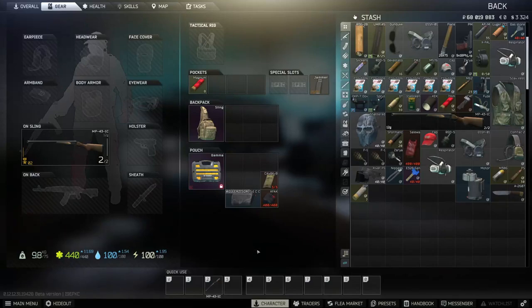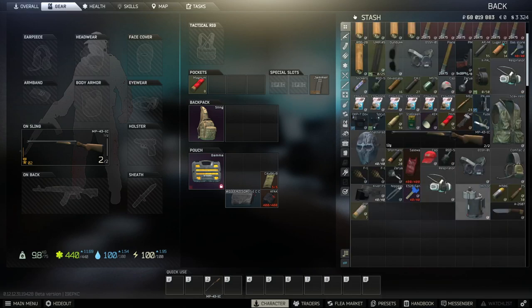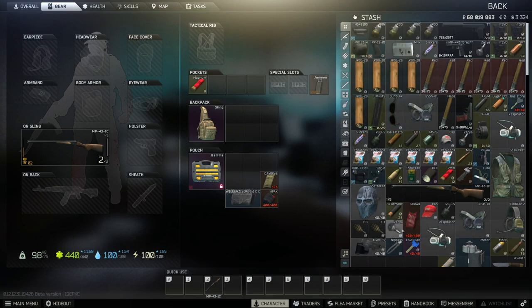Hello, welcome to my video. Today I'll be showing you how I make most of my money in this game. I'm going to show you two main ways: one is from scavs, and the other is from budget Lighthouse runs. It's a short little run, pretty easy to do and easy to follow. I'm going to have timestamps in the description for each one. Let's get straight into it.